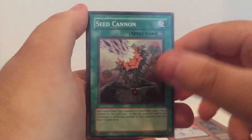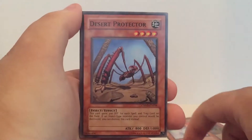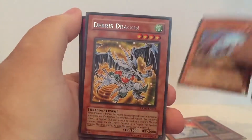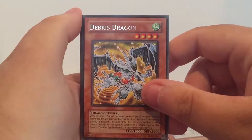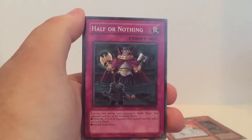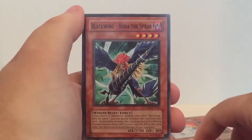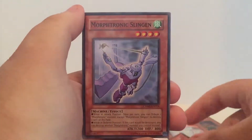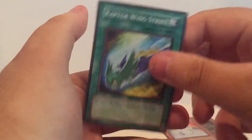In the second pack: Trojan Gladiator Beast, Seed Cannon, Blackwing Sirocco of the Dawn, Desert Protector, Debris Dragon as our rare, Half or Nothing, Blackwing Boar the Sphere, and Morphtronic Slingin' — or Raptor Wing Strike. And that's it for pack two.